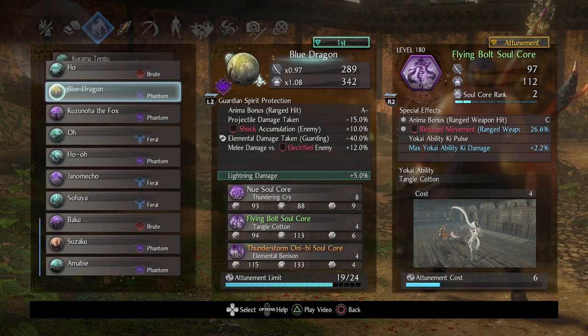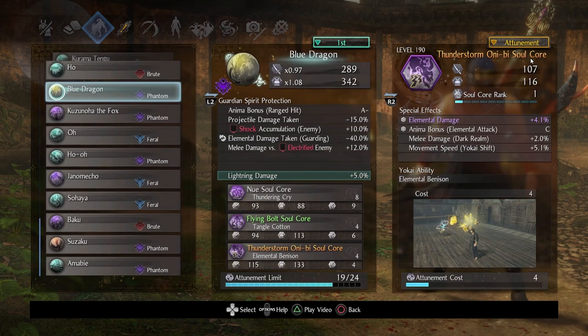Next up I wanted to take the slow factor even further, so I brought Flying Bolt — and it's dumb in a good way. Imagine: you shock an enemy and then you reduce their movement speed. It's as silly as it sounds, and it's a lot of fun. I wanted a ranged core and Flying Bolt's kind of perfect for this. You don't need to rank it up that high, but if you want an increased chance of reducing movement speed I would advise it. I mainly cared about the yokai ability, the key pulse, and just the meme factor of slowing a target down and then slowing it even further.